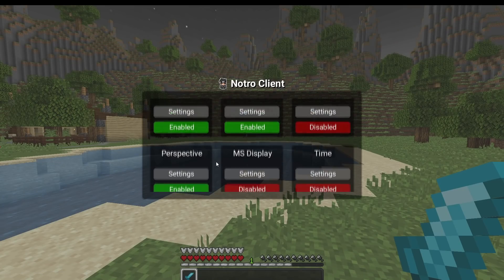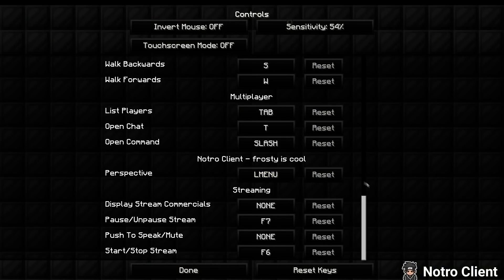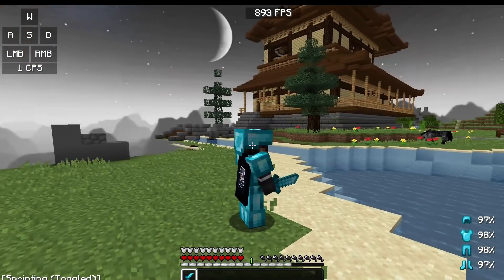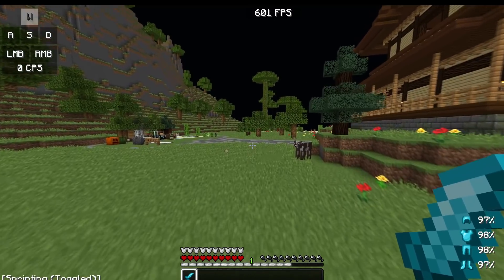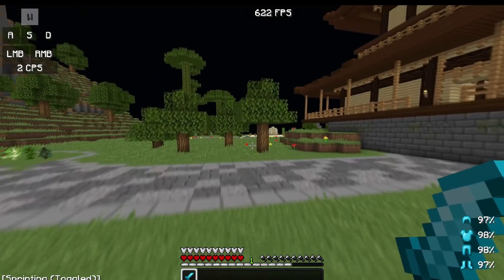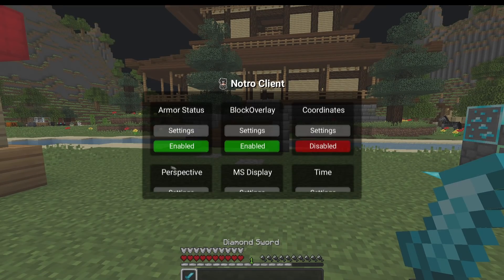In the mods section we've got a couple of new ones at the bottom, including the perspective mod. Enable it, then go to Controls, scroll down to find Perspective and set it to whatever key you want — I've got mine set to left menu. Holding it down lets you look all around you. Note: this mod is actually bannable on Hypixel, so if you're a Hypixel player make sure to disable it. On any other server you should be fine, but check the rules first.